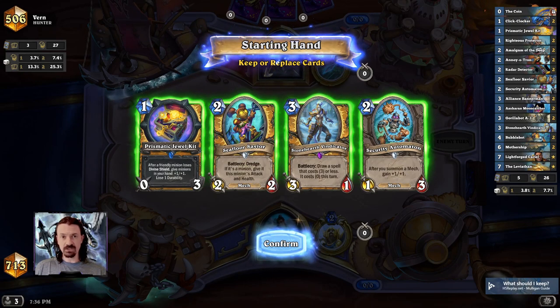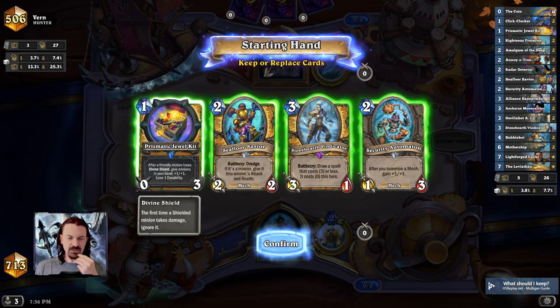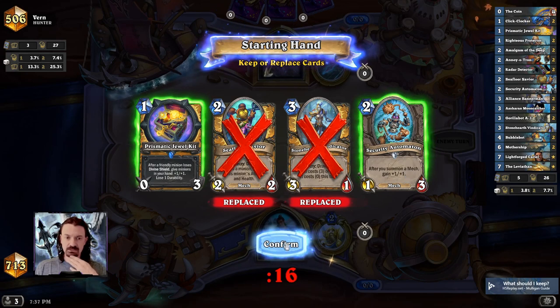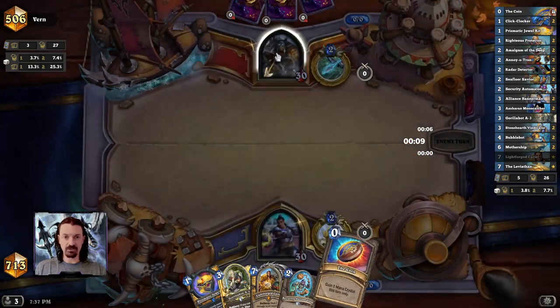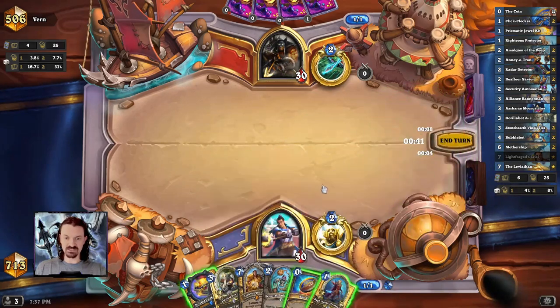Taking a look at our hands — our opponent is showing Hunter, could be another Rogue, we won't really know that for a turn or two. Prismatic Jewel Kit is a keep — we don't have any Divine Shield minions in hand, but this gives us something to do on turn one, then Automaton turn two and possibly Vindicator on three. I'm actually going to toss both and just keep the Automaton, specifically because I have the Prismatic Jewel Kit in hand. And Cariel — a very, very good card to have in our opening hand. This card is always a keep. It is seven mana, but it's still always a keep.